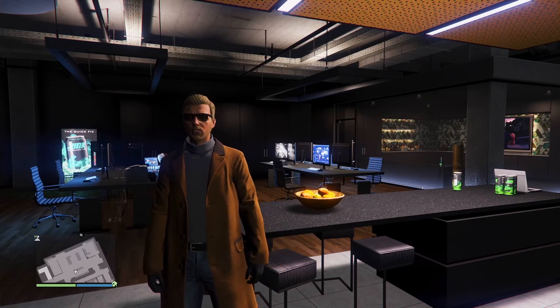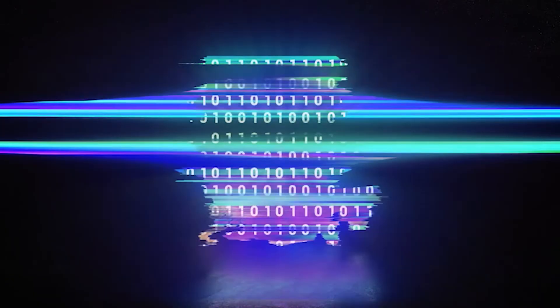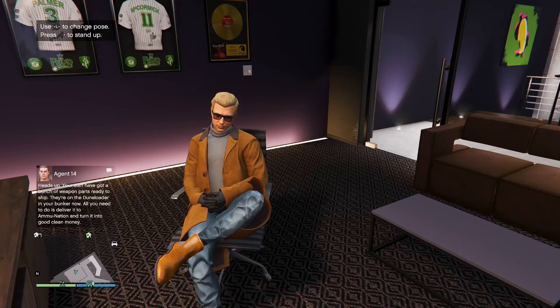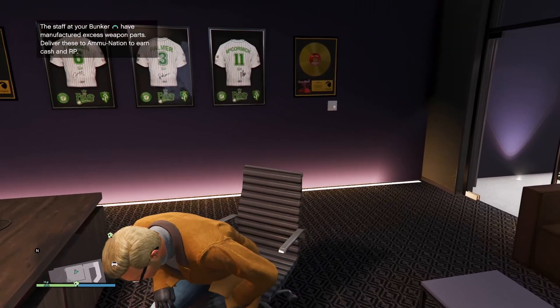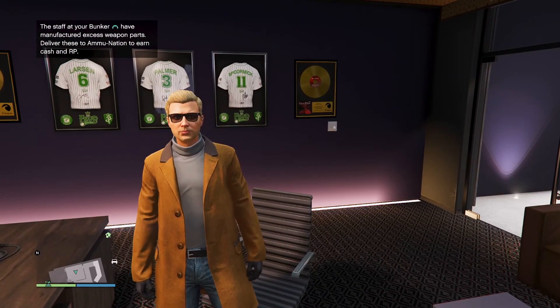Let's go for a ride and check it out and have some fun. We're already getting some texts from Agent 14 telling us to head over to the bunker, so I'm assuming that will be where the first new delivery mission is. Let's check it out — let's head to the garage and get on our way.